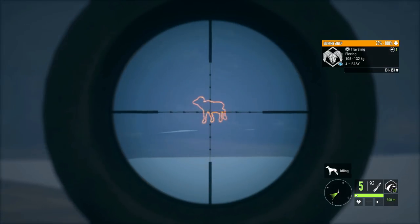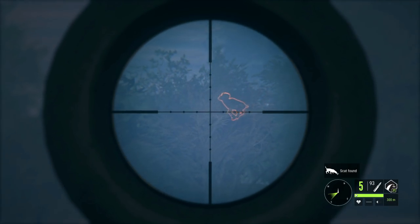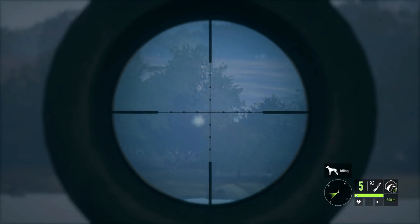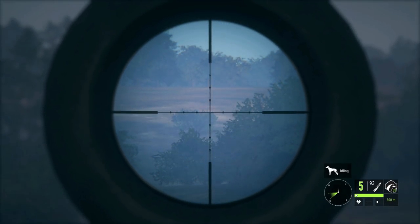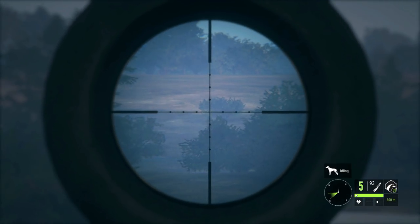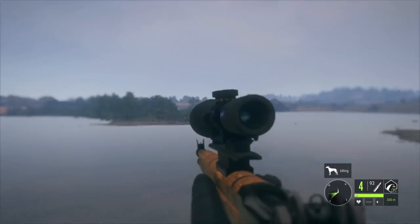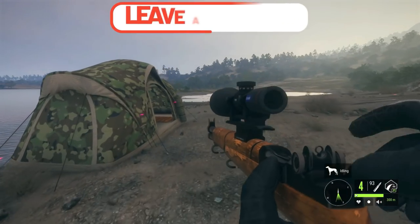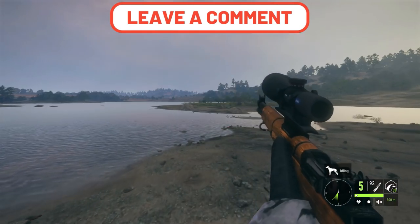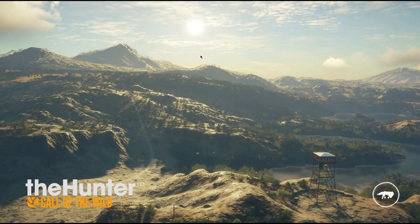Hello everybody, we're back on theHunter: Call of the Wild. I need to take this guy out fast — unfortunately he spooked off, but I picked up a track earlier and I've been trying to get him to come back to his zone. These bobcats were making it so difficult. He has a fur type I don't think I've ever seen before — I could have sworn the only fur types in the game were common, brown, and black, but this one says dark brown. Let me know in the comments if that's something new.